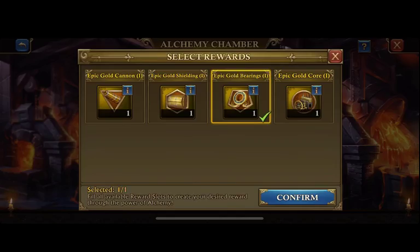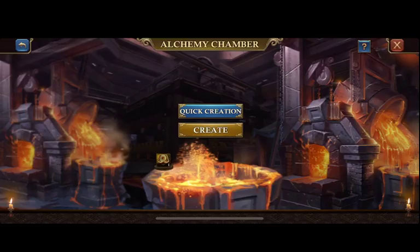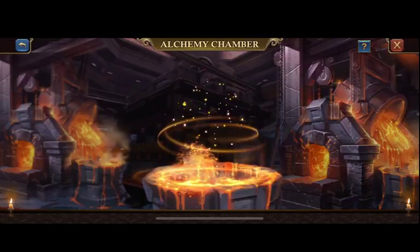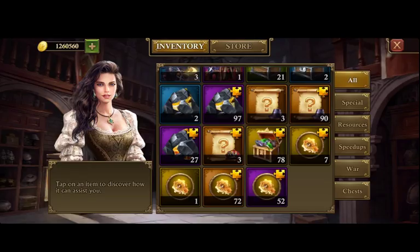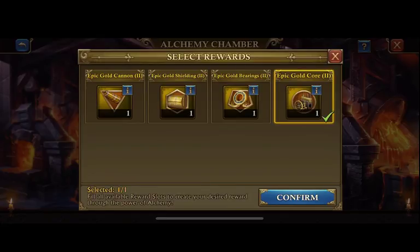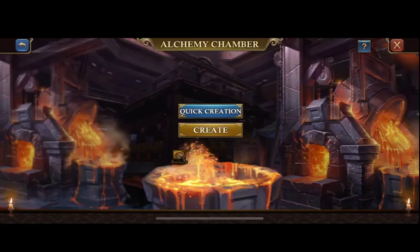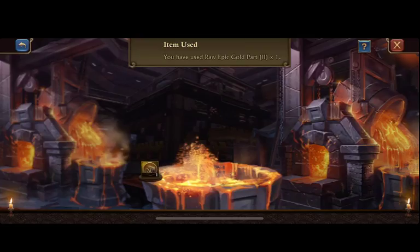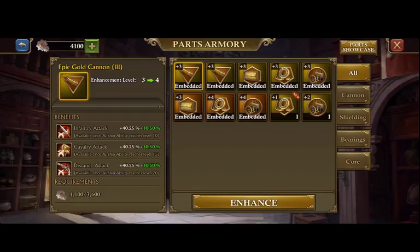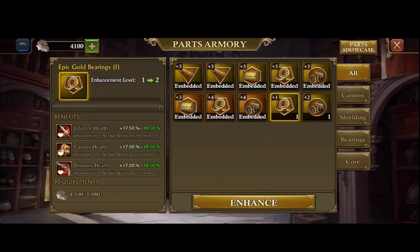We're going to increase health, but my health is already really high for infantry, so I think defense is going to be the better route to go with this. Go ahead and do a couple troop upgrades and just replace the orange that I have with gold — fully replacing all my orange with gold — and then seeing where I can go from there.